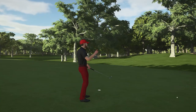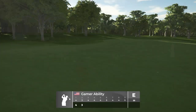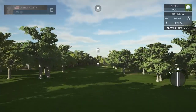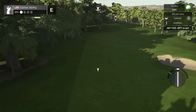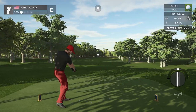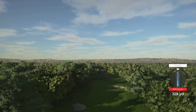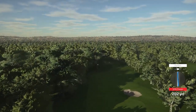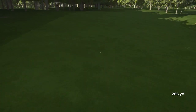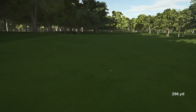The swing plane has still been off on the putts — just getting used to the new controller. I can't get the swing plane down on the putts. Look at the drive — I can hit it on other shots, but it's just the putter. I don't know what it is. Maybe it's all in my mind.